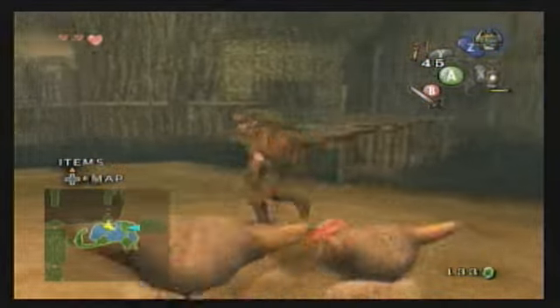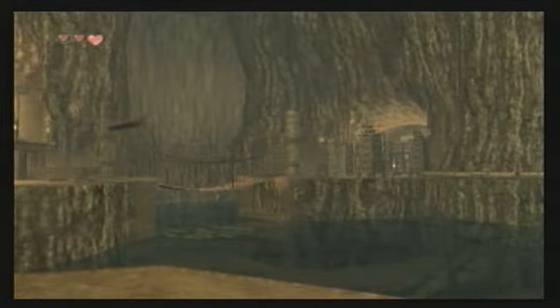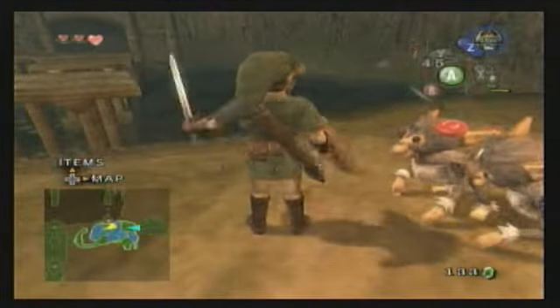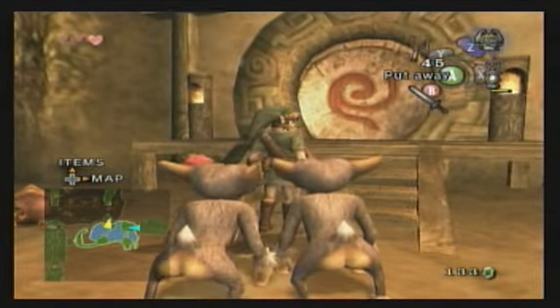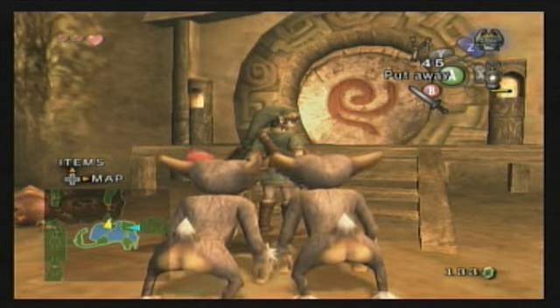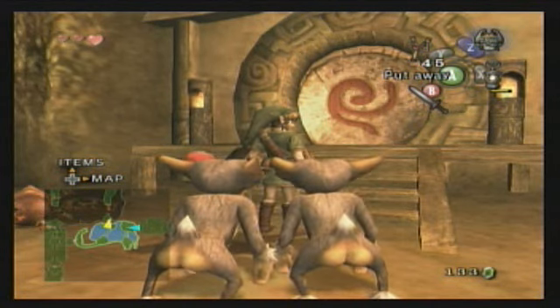This is pretty much how we're gonna be getting around the temple — just keep that in mind. The monkeys will follow you pretty much anywhere they can go, which is pretty much everywhere. The more monkeys you unlock, the more access you have to different areas of the temple. So next time on Legend of Zelda Twilight Princess, we will continue in the temple, and I'll leave you with this lovely shot — of monkey butt. See you later, guys.